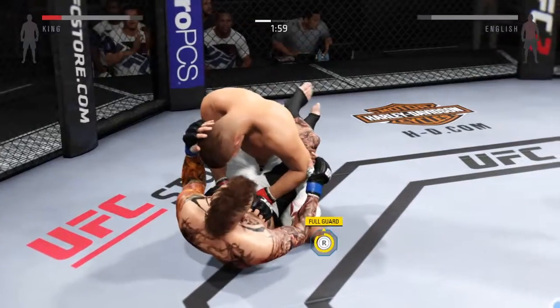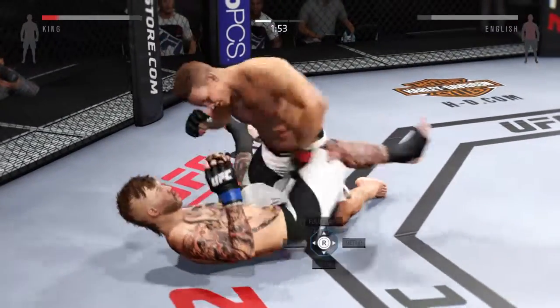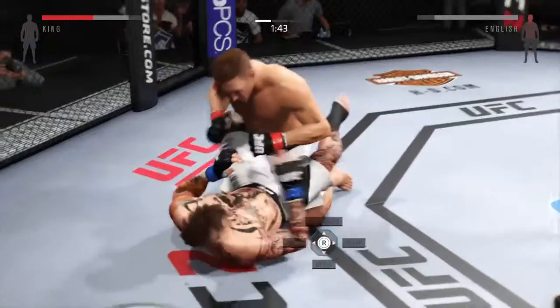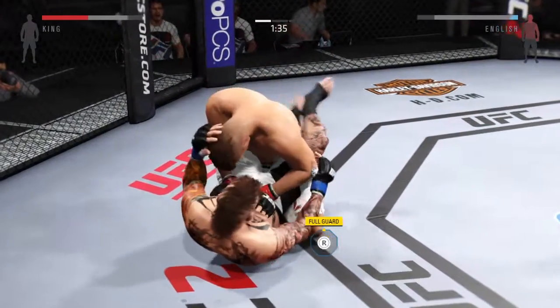Round is back — excellent posture. Posture up and stay heavy. He needs a little scramble. Pressure on the ground — very impressive. Big shot there. He connects with an elbow to the body.